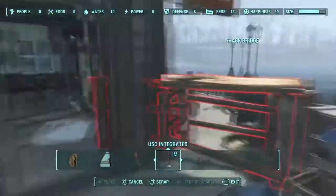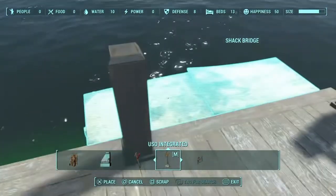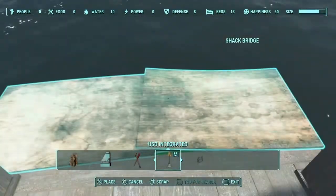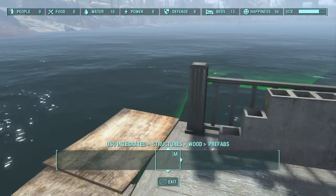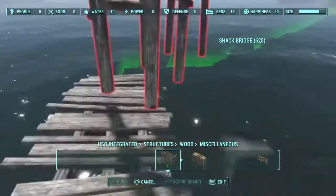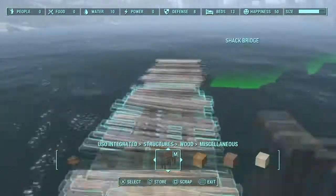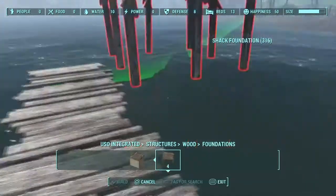How's it going everybody? I'm back in Fallout 4 again at Taffington Boathouse, and this time I actually built a stilt house. I wanted to build this from the start. I knew I wanted to build a place for my settlers to live or go out on the water, because a large portion of this settlement is just a body of water, so I tried to make use of that, and I think it actually turned out really well.